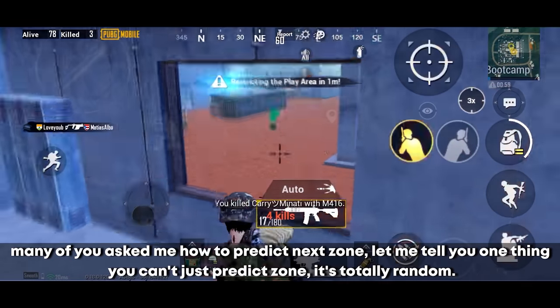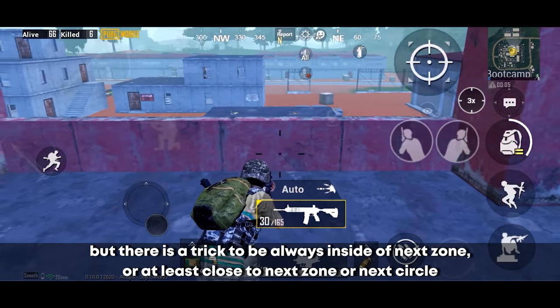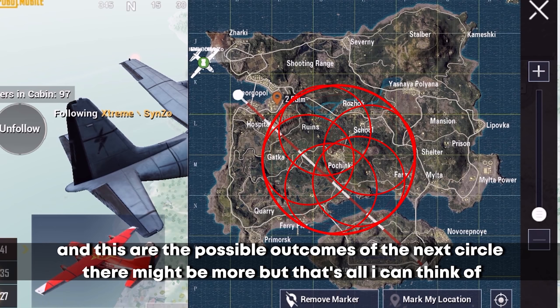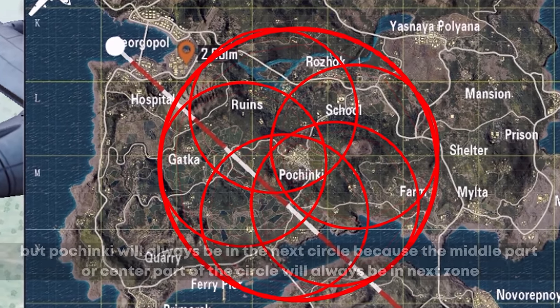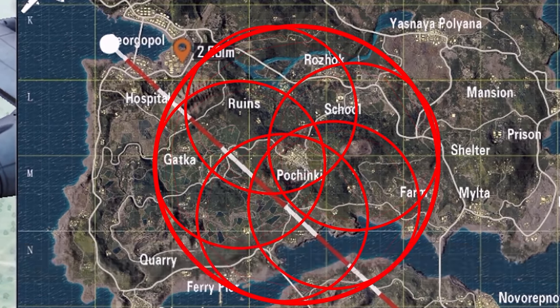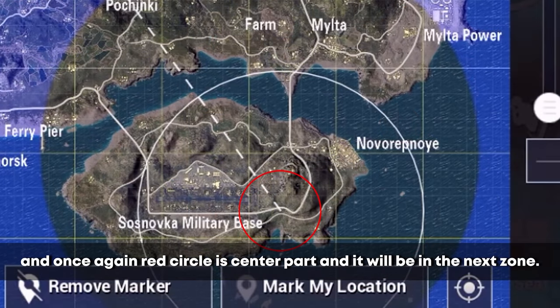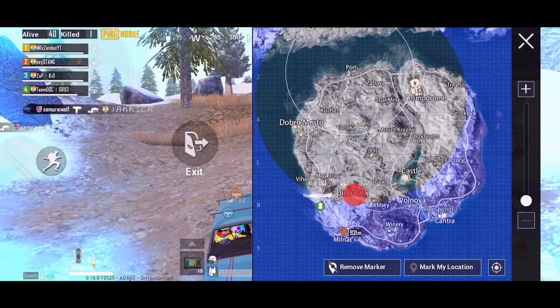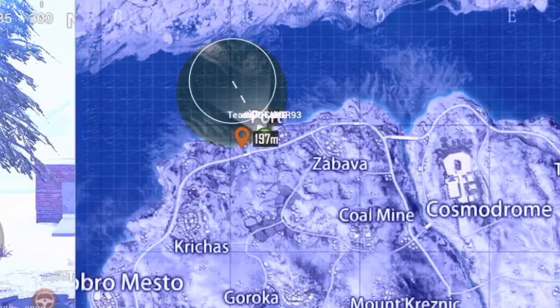Many people ask how to predict the next zone — you can't predict it, it's totally random. But there is a trick to always be inside or close to the next circle. If you imagine the current circle, the center part will always be inside the next circle. So if you stay in the middle, you will most likely be in the next zone. Note that if a zone forms in water, get a boat. The algorithm differs slightly between maps but works similarly.